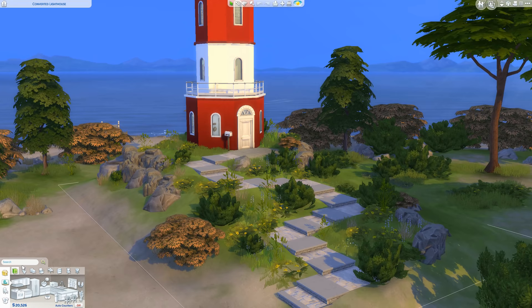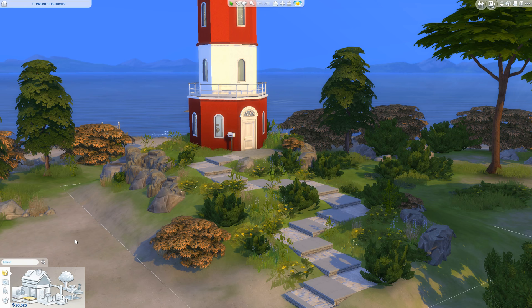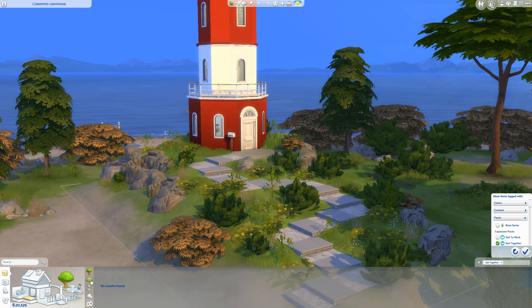When looking for plants to use for landscaping, I cannot stress enough to not use the normal plants in build mode, and I'll show you why. This is set in Windenburg, so let's have a look at all the plants in build mode that we get with Get Together. Yep — no trees, three bushes, no flowers and no rocks.